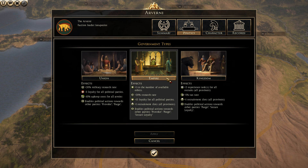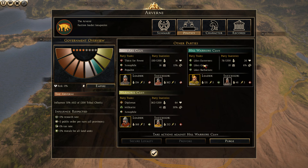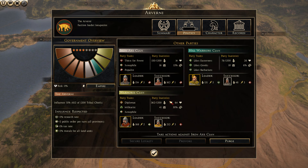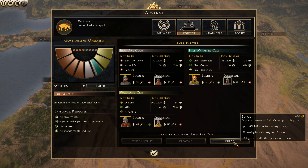If the party's loyalty is low, or another reason to use that information: if you want to convert from a kingdom to an Empire, you might not want to wait until they revolt naturally. You might want to provoke the civil war by constantly pressing Purge.